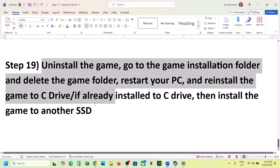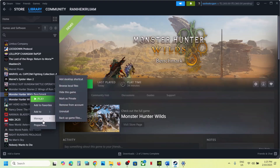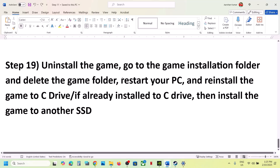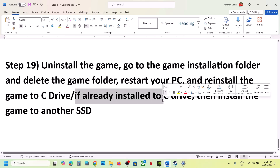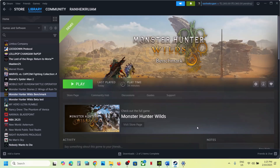If nothing is working, the last step is to uninstall and reinstall the game to a different drive. Right-click the game in Steam, select Manage, then Uninstall. After uninstalling, go to the game installation folder and delete the game folder. Restart your computer, then install the game to the C drive if it was previously on another drive. If it was already on C drive, try installing it to another SSD and check. One of the steps shown in this video should help you run the game successfully. Thank you for watching — please like and subscribe.